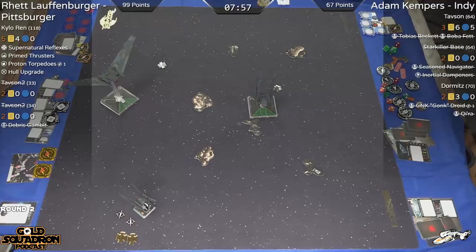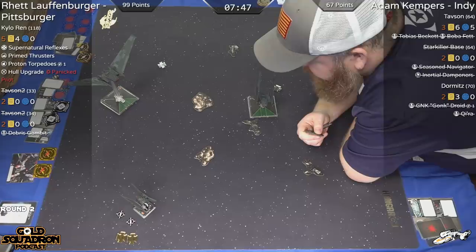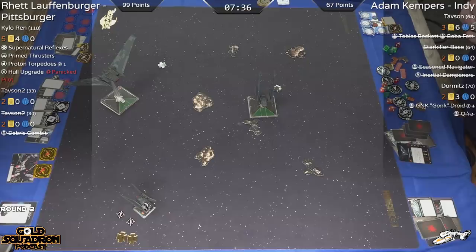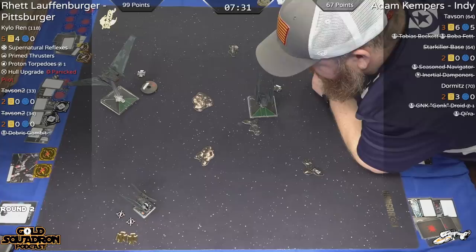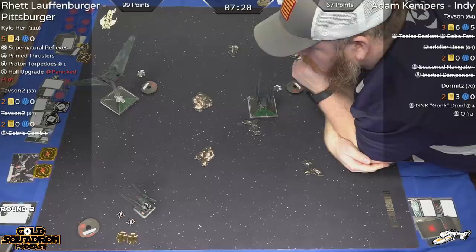Did you see that roll? No blanks — that's all he needed, with target lock and focus. If that's Dormance out there with the wide wings, he's down to just three hull, which means one more from Kylo could take him off the board. This match has got more interesting. I think I did find a mistake — it should be 101 to 67. One of Adam's ships, Starkiller Base, was actually worth 66.